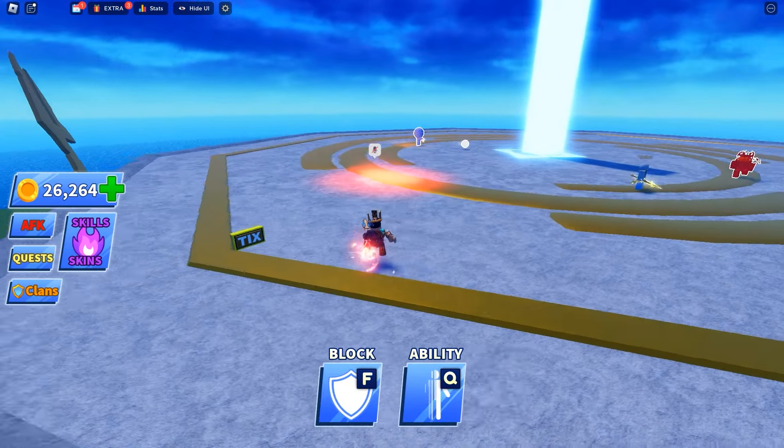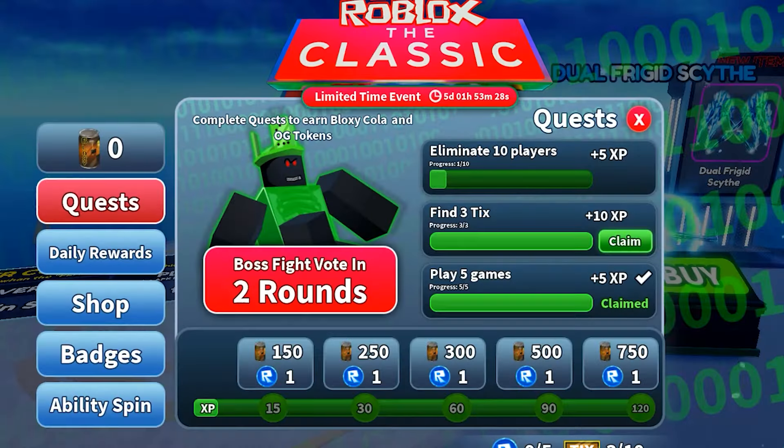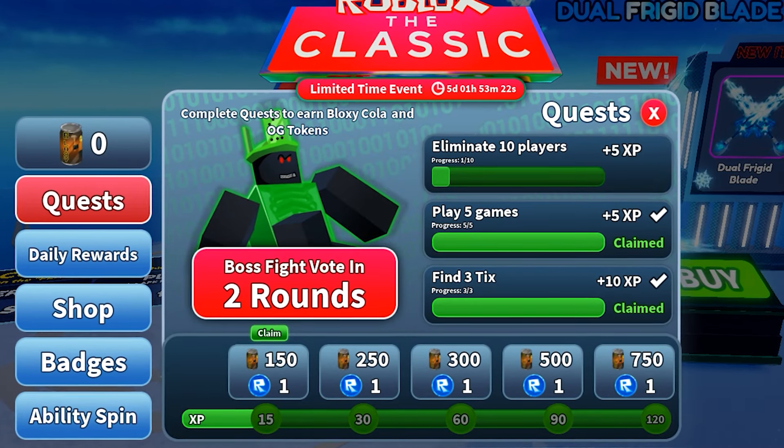Come on, before the ball comes to me. There we go — another tick unlocked on this map. Going back to this guy, let's go ahead and claim our three ticks. And look at that — we have five and 10 XP, meaning we can claim our first badge.